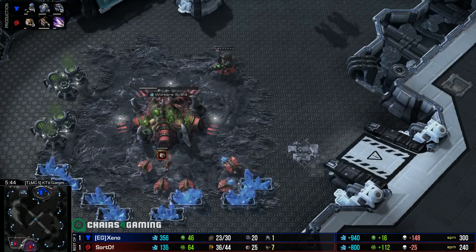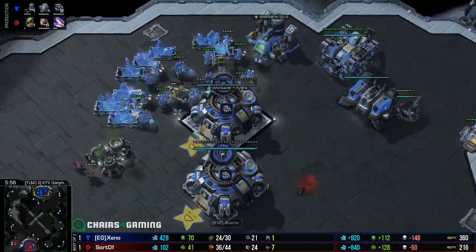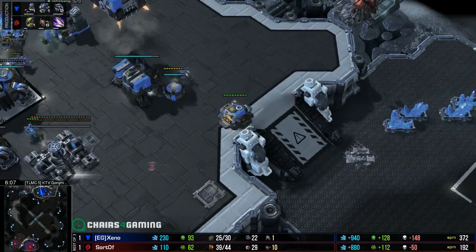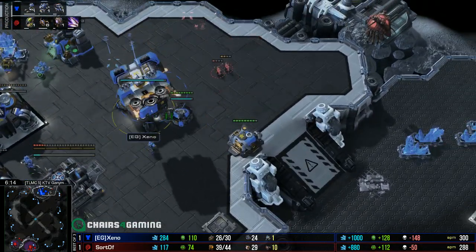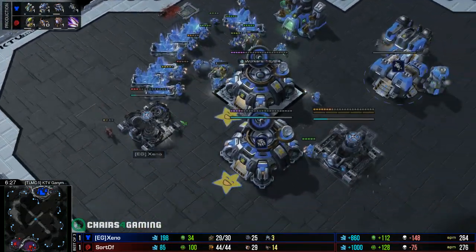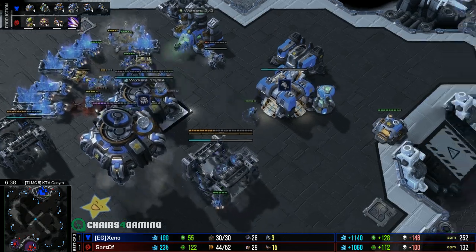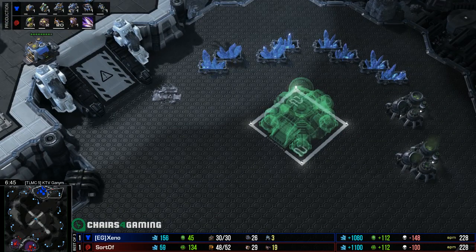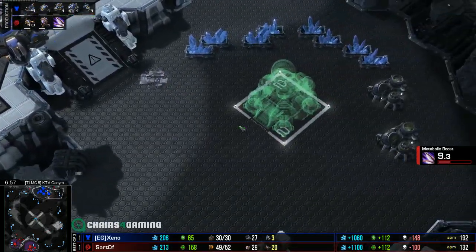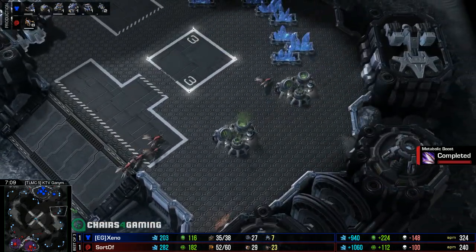Getting a cancel on that reactor is quite big. Still no command center from the low ground either. We have a baneling bust on the way and a third CC - XenoCider, you are one bold son of a gun. He needs hellions - that's why he's floating the factory. Without a wall off he might be okay with hellions as long as they can kite, but if he transfers any SCVs down to the front they're pretty much going to be lost - the banelings will split off and run straight into the SCV line.